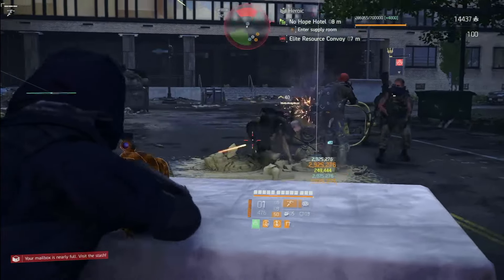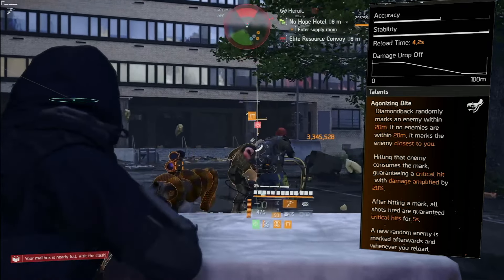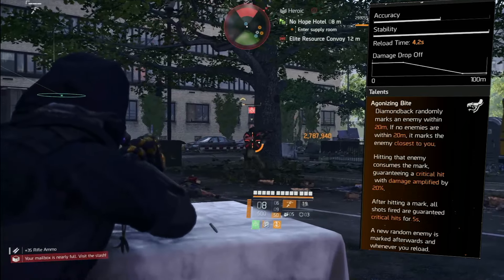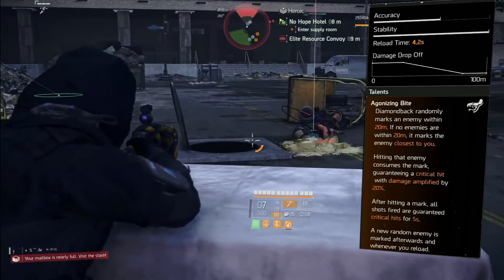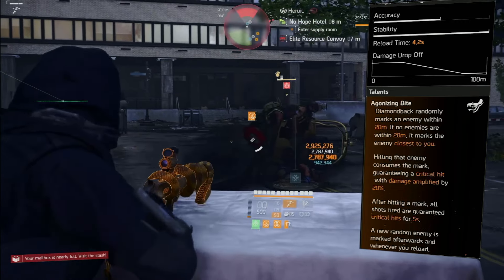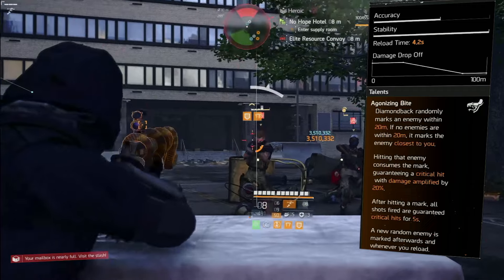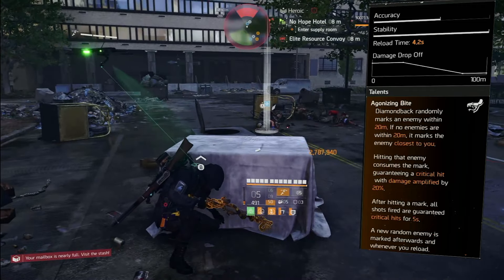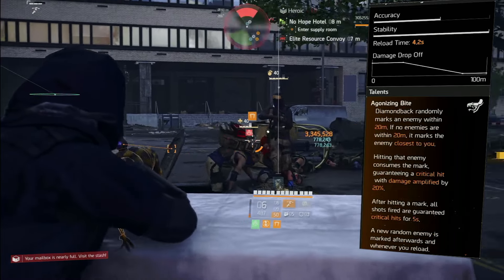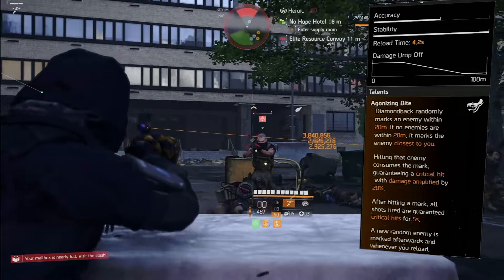They gave it a talent called Agonizing Bite. The Diamondback randomly marks an enemy within 20 meters. If no enemies are within 20 meters, it marks the enemy closest to you. Hitting that enemy consumes the mark, guaranteeing a critical hit with damage amplified by 20%. This is the only way to get 100% crit chance in the game — the cap is 60% otherwise — and then you get an amp on top of that.